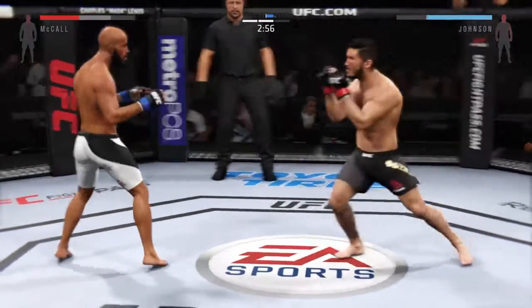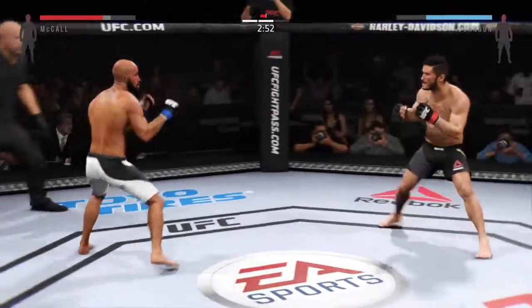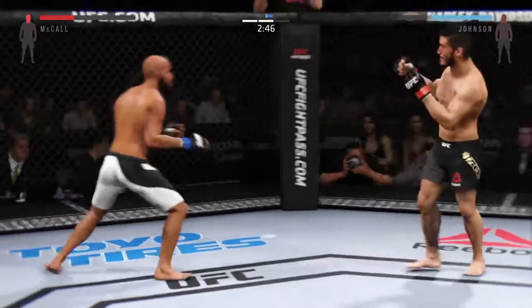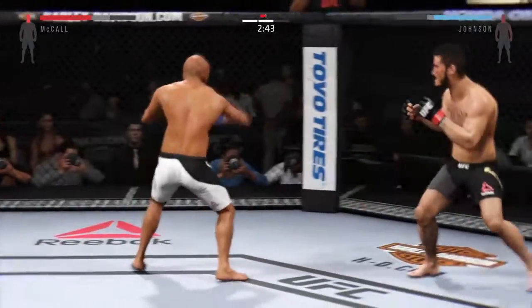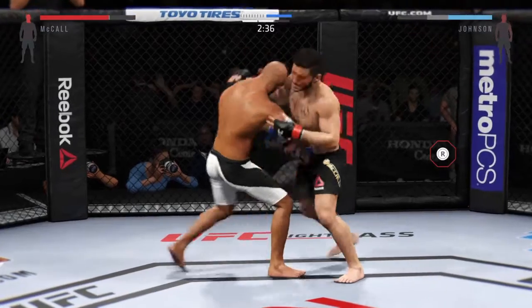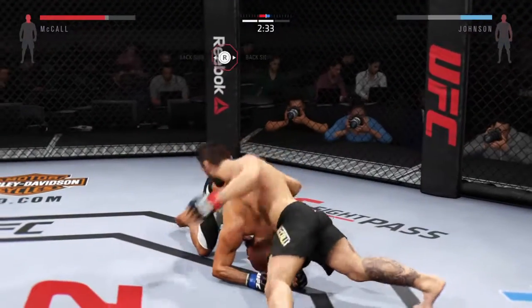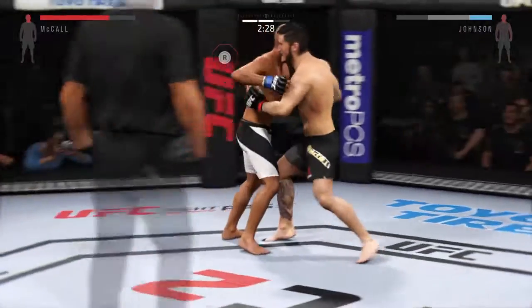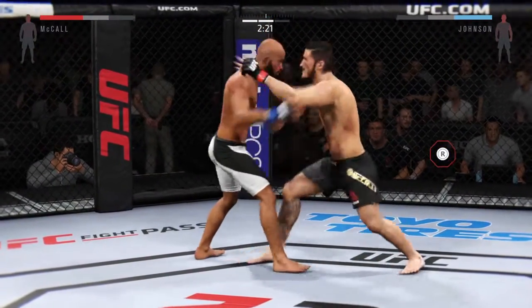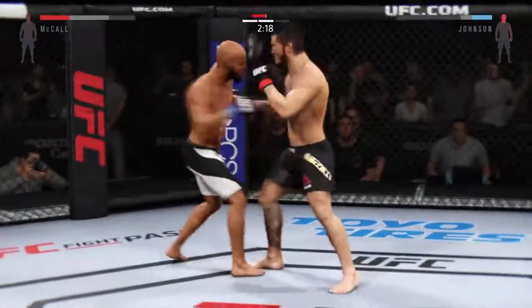And they break free. Look for him to set up that uppercut. Hit him with a jab. That head kick landed. This could be it. Swing and a miss.